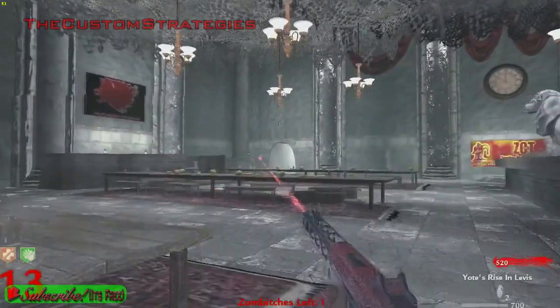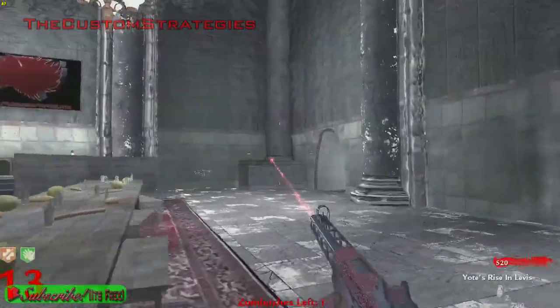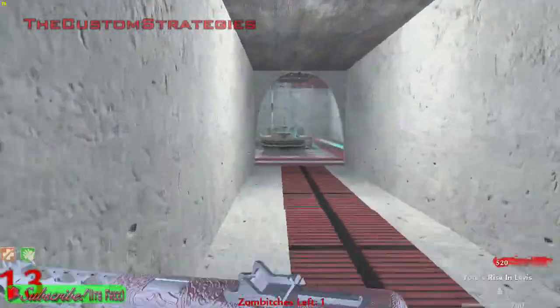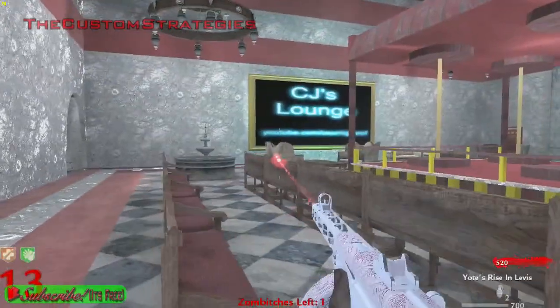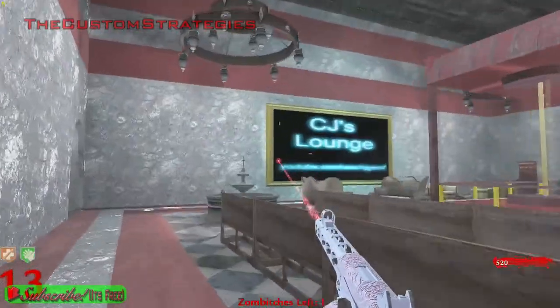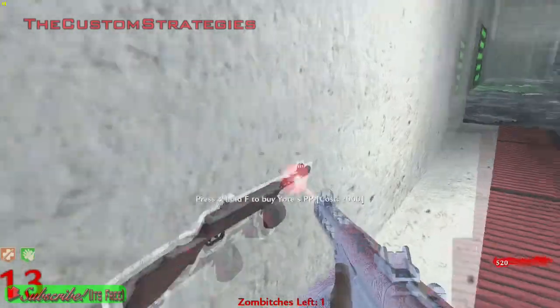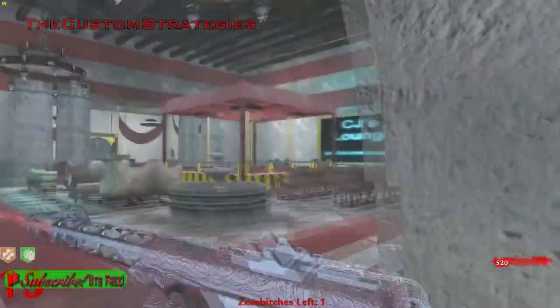That opened her up. You need a lot of points for this map, sorry to say, but you just gotta get a PPSH and a minigun and then you'll be fine for getting points. I think there should be a PP on the wall in here. CJ's Lounge. Oh yeah, there's the PP on the wall — it opens up from the garage into here.